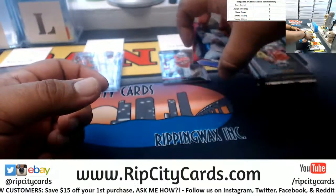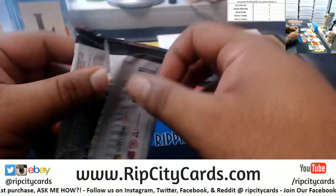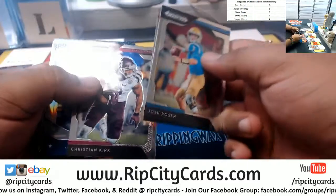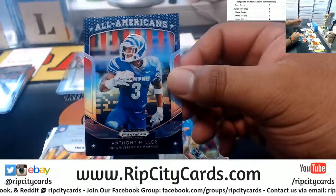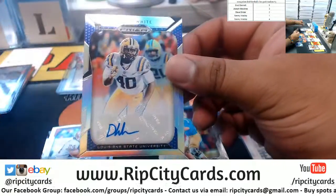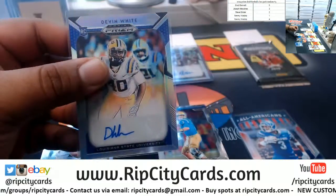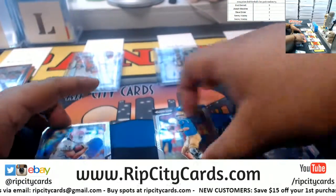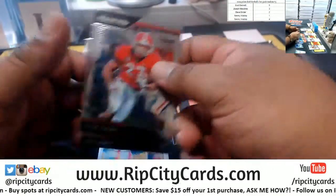And now for Tommy, pack one: we got Rosen, the Brutus Buckeye, Christian Kirk, Anthony Miller — that's the 25 — the digital camo on that. Devin White, the LSU autograph. Ronnie Anderson Refractor, Nick Chubb, Ray Lewis.